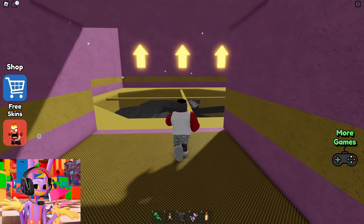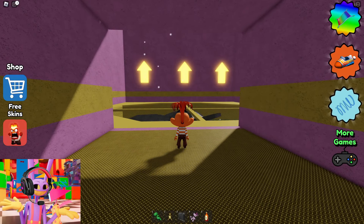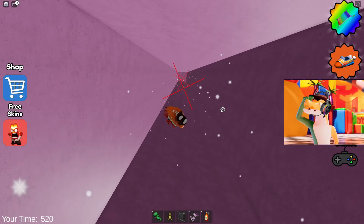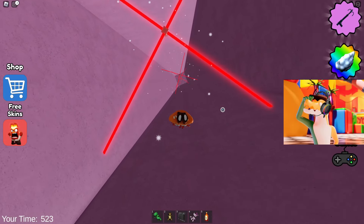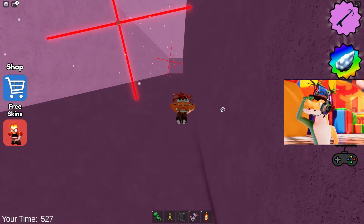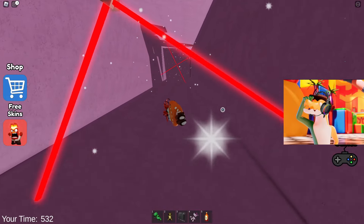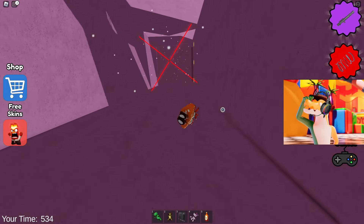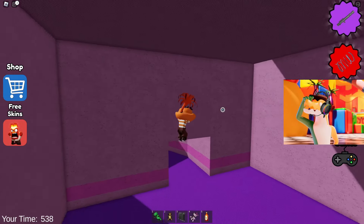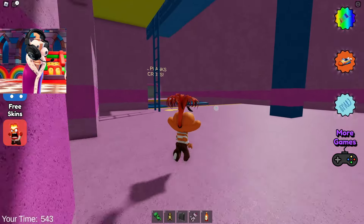I think we need to choose any skin from Inside Out since today we are going through this particular prison. I think it would be quite logical to choose the Anxiety skin. Let's choose that one — it will be very funny to fight the final boss being such a funny little guy. Now let's go through a test in which we need to fly past lasers. This test is as easy as possible and we have never lost in it. The developers should slightly increase the rotation speed of these lasers to make it much more difficult. Great job, Jax!